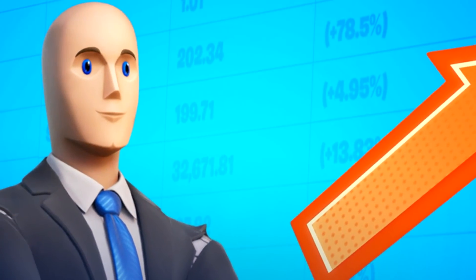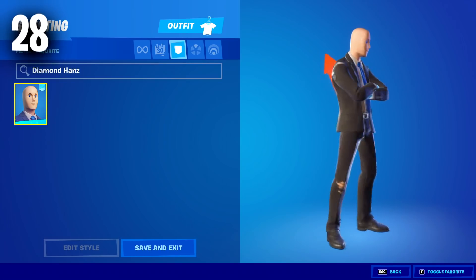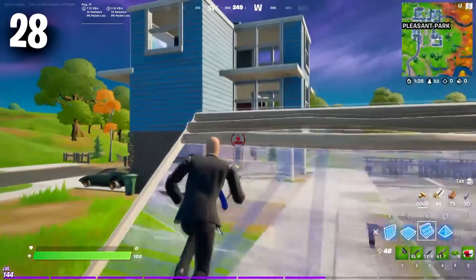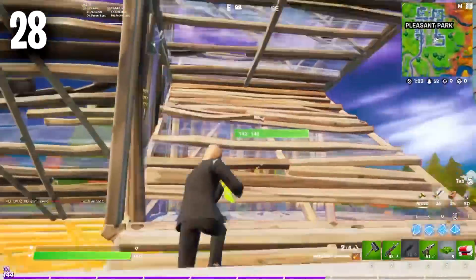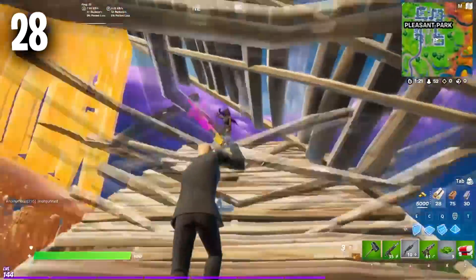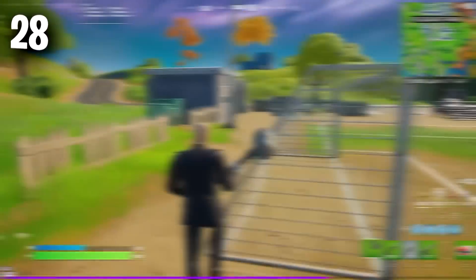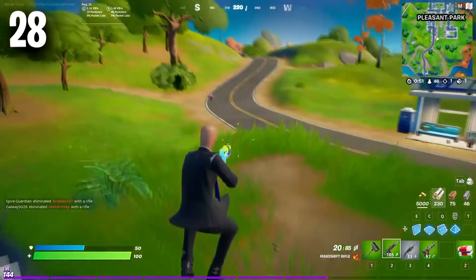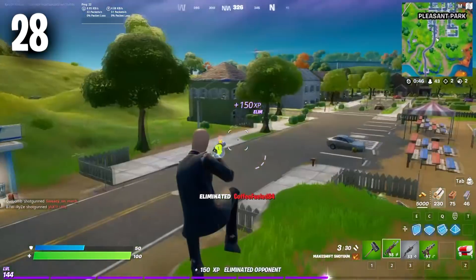Moving forward to the number 28 position, we have the Diamond Hand Skin — a brand new skin in Fortnite you can pick up for 1,200 V-Bucks. This is a very big meme skin based off the Stonks meme, which is so funny, and it is very tryhard at the moment because it is also a meme skin. We have seen a lot of pros and streamers using this skin, and it is only going to get more and more popular. If you haven't already picked this up, make sure you do — it is so worth it.